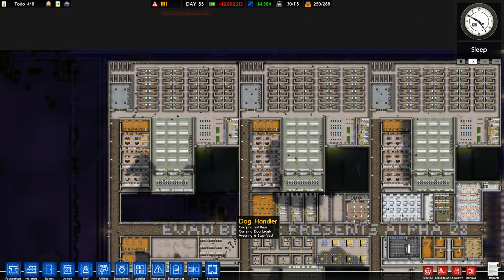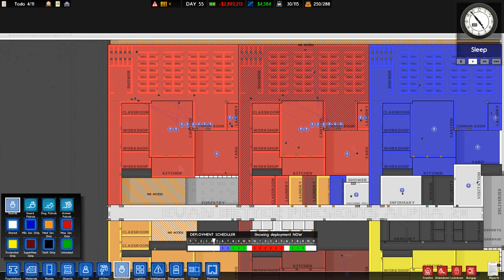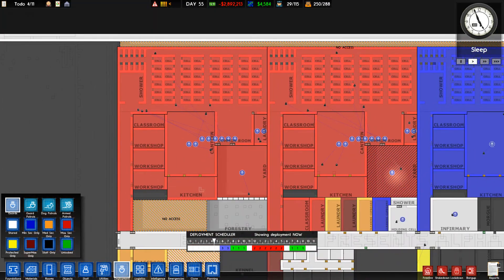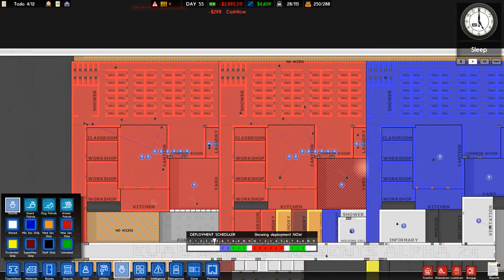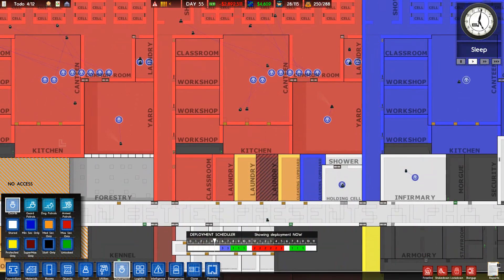For example, two fully segregated prisons next to each other with cell blocks of similar type — such as high sec and high sec — if you open them up, they will use one shower or the other, one workshop, one canteen, and so on. They don't stay separated. Laundry has also been a problem in this prison; these integrated laundry units just did not work.